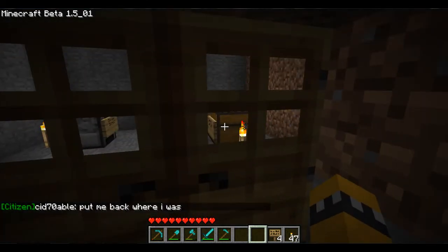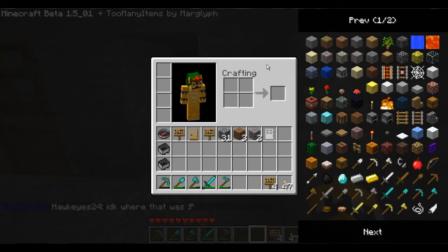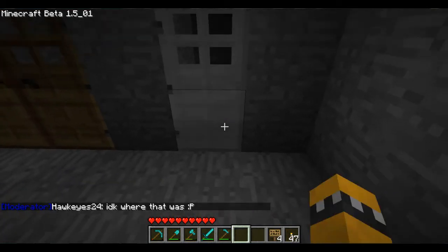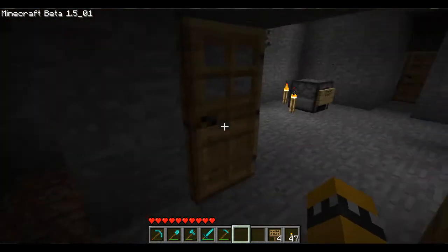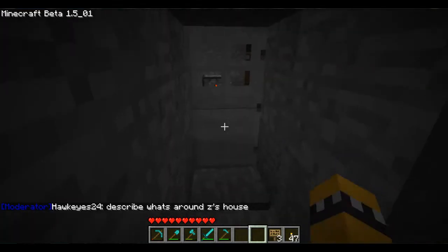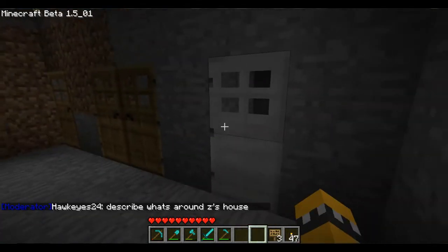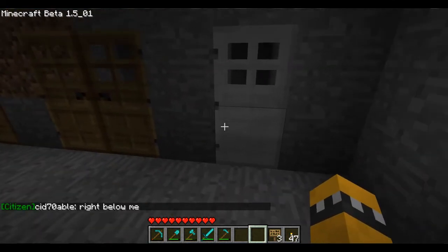So we've done the chest, furnace, single door, double door. Now let's get to iron doors. We've got our iron door — oh no, I can't get in. Just put a sign down. Alright, so you've got private, locked, click it, bam, you're in. Only admins, moderators, and yourself can get into this.